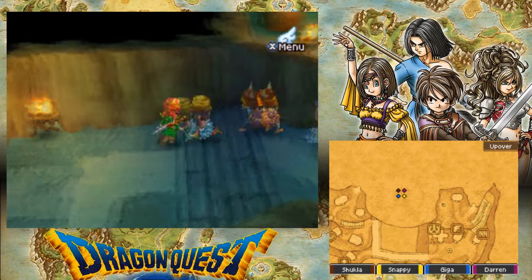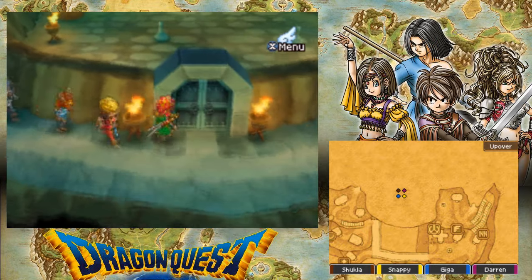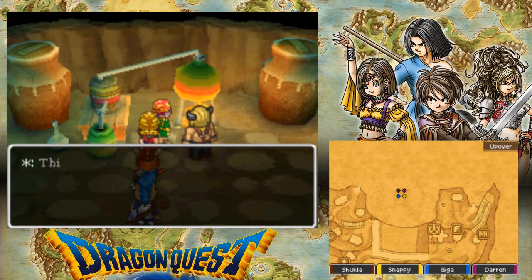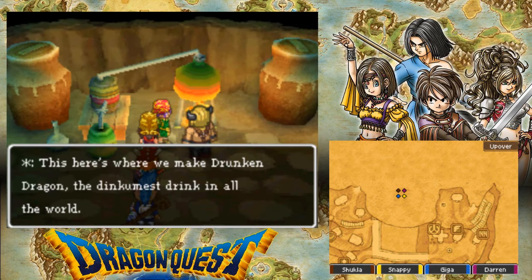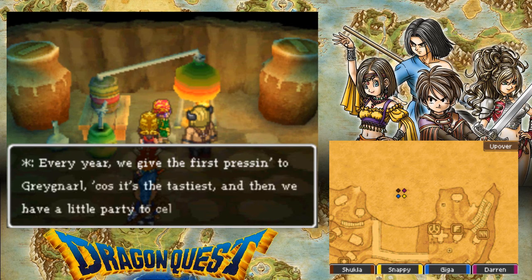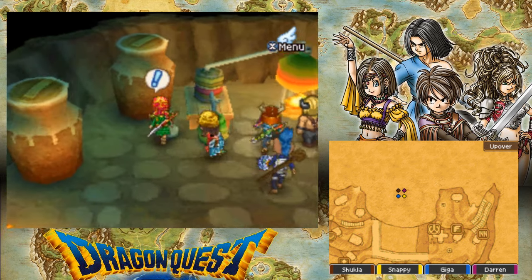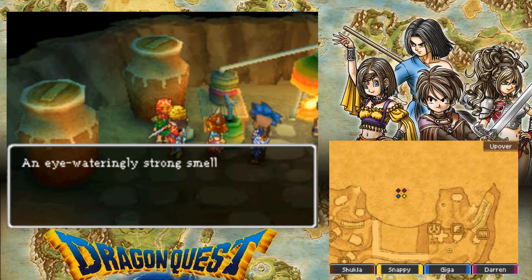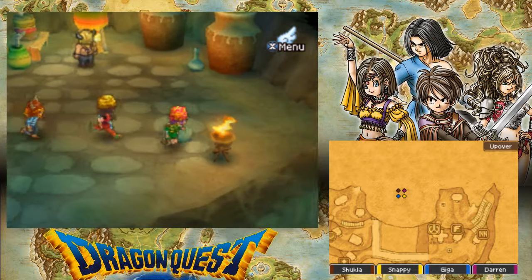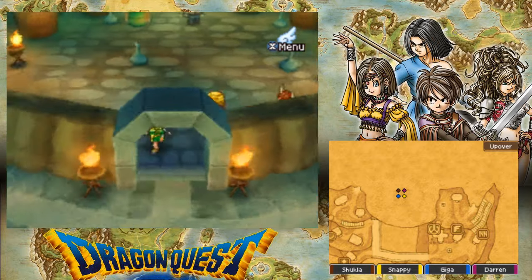What's down here? Some odd place underground? Are there chests and stuff? No, but there is this guy. This here is where we make Drunken Dragon — the dinkiest drink in all the world. Every year we give the finest present to Graynail because it's the tastiest, and then we have a little party to celebrate. That is cute. What's in here? An eye-wateringly strong smell floats above the vat. So this is where they make the alcohol, or whatever the hell they drink.